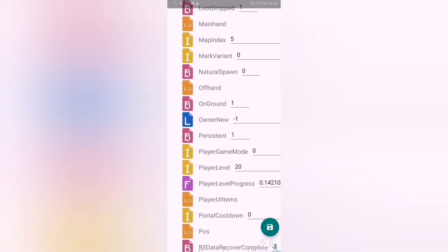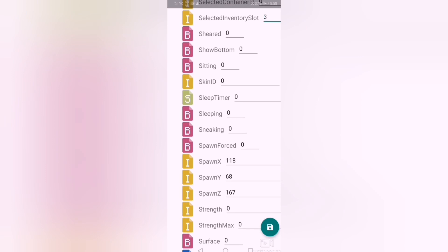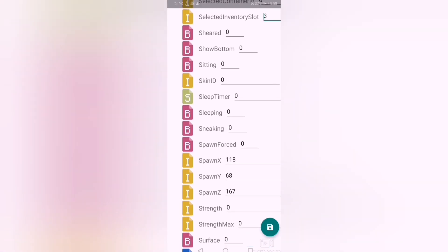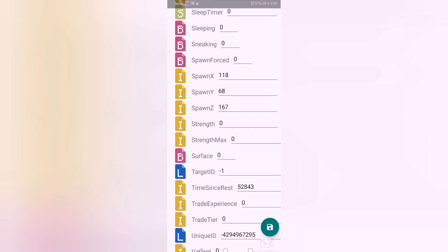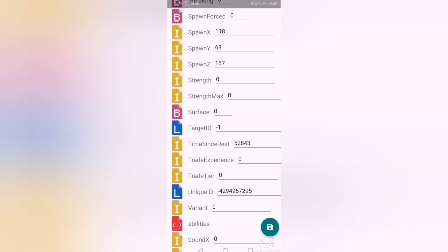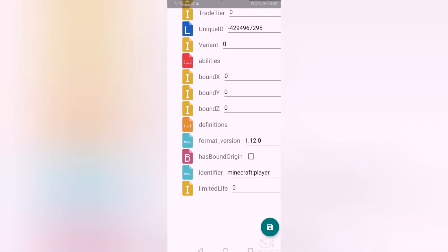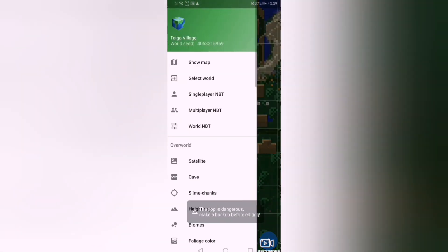On ground. Sheared — these are for sheep. Sitting: in the latest update there are places where you can sit. Skin sleep timer — not related. Sleeping: if you are sleeping in the bed. Sneaking: if you're sneaking. Spawn forced. Spawn X, Y, Z — where your spawn point is right now. Strength strings: if you have a potion of strength and eat it. Variant, abilities, bound X, definitions, format — these are not relevant.